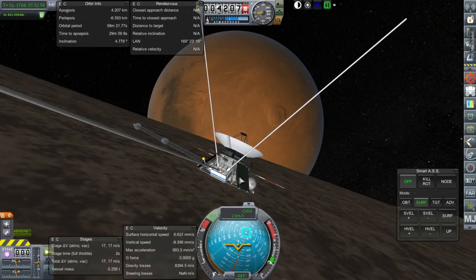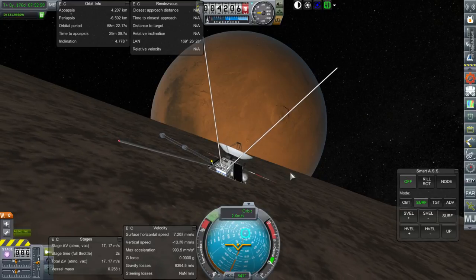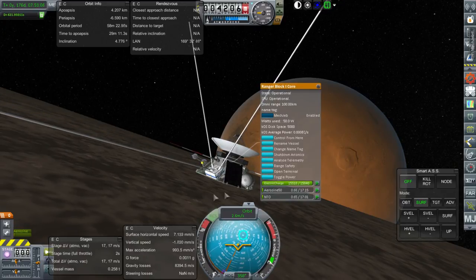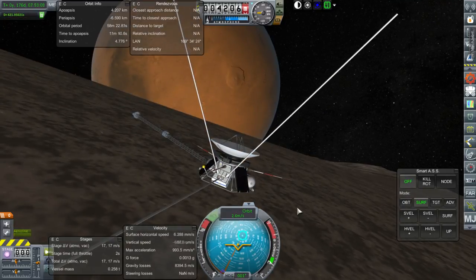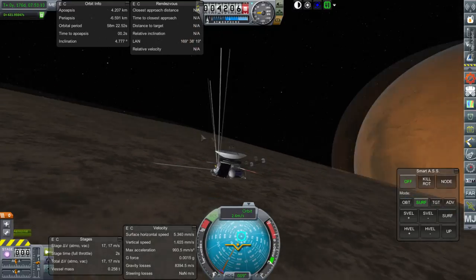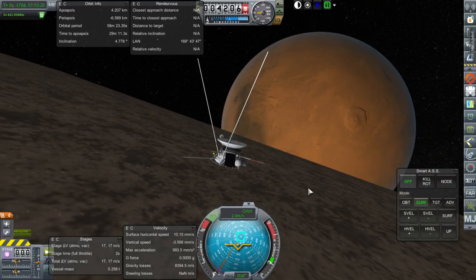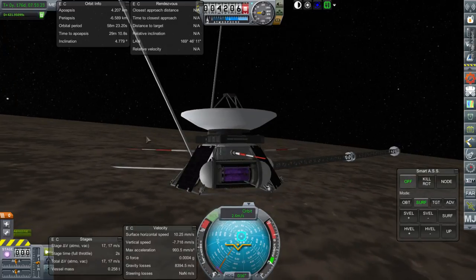It might be a little bit different if you use landing legs. Remember the landing legs in 1.1.3 were a little bit iffy. You'll note that I landed directly on the probe core - this Ranger Block 1 core - that might be marginally more stable because there's no suspension or anything like that. So keep that in mind. Maybe I will continue to not use landing legs when landing on Deimos and Phobos.